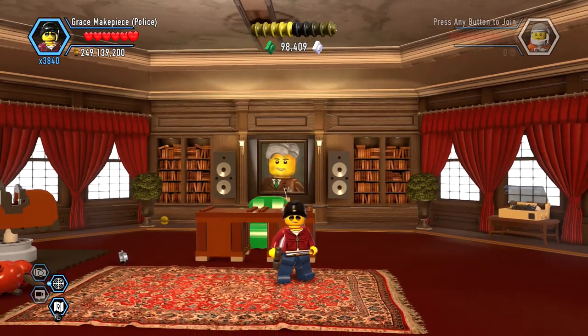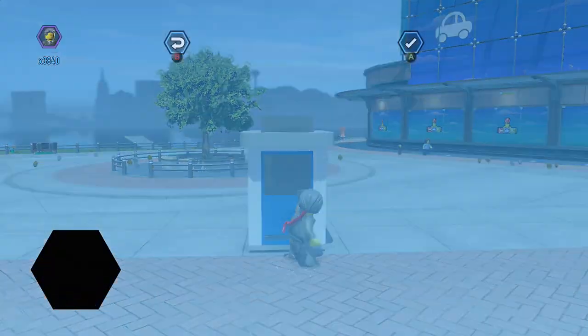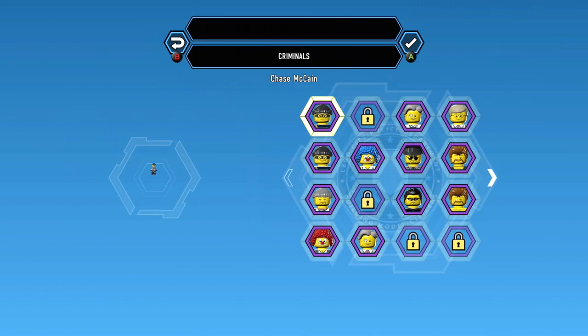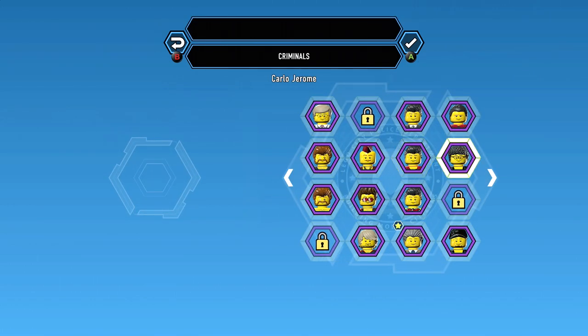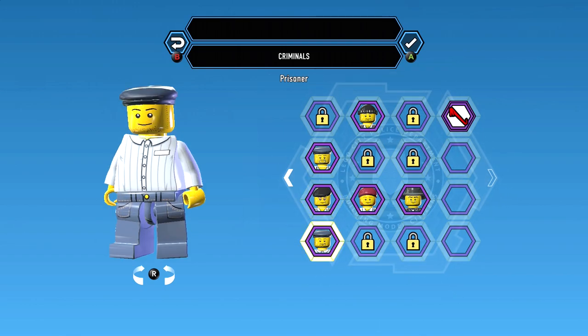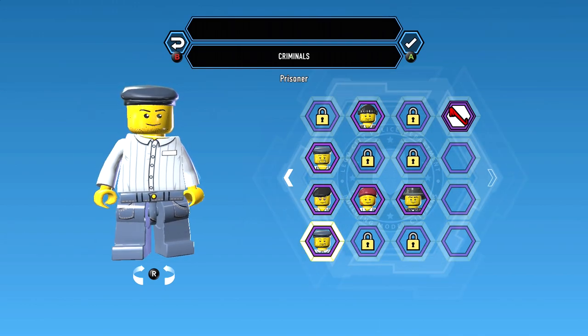That's how you unlock the prisoner, so let's go ahead and check them out. Now that we got that unlocked, let's go ahead and bust him out. The prisoner I believe is under criminals — wait, I think I might have already unlocked him.